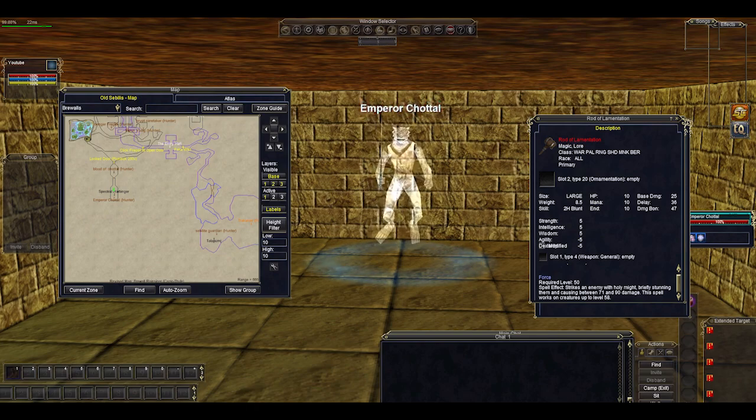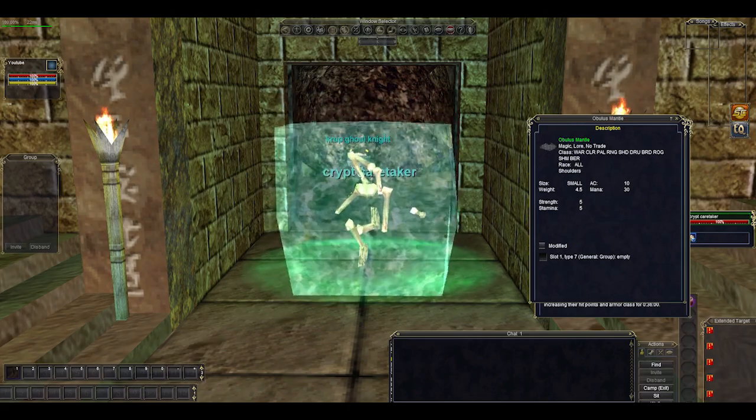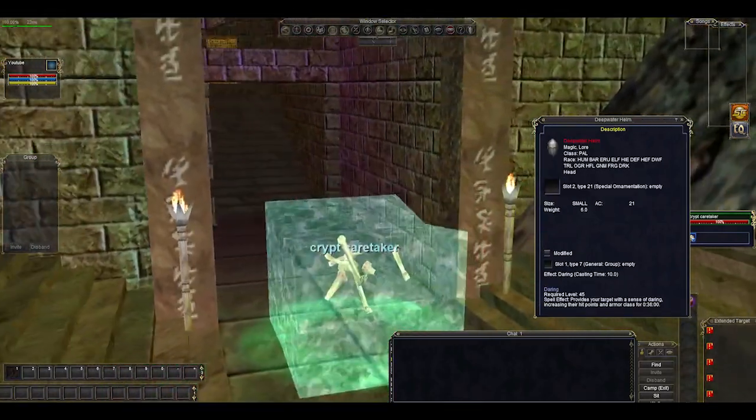You've made it to the end of the crypt — you've killed Chotl's Blood. Now it's time to kill Emperor Chotl himself, who drops this weird hammer with negative stats. I never liked stuff with negative stats on it, I don't know why they exist. He also drops the Nafsar's Greatsword. Again, this is something you used to see a lot of back in the day when epics were much harder to get — that's why a lot of these weapons exist, to fill that gap. But on TLPs, epics are so easy to get. Warriors, Paladins, Rangers, Shadow Knights, Bards — you are going to have your epic and you're not going to need that. The Crypt Caretaker drops his mantle and more of this clickable class armor.